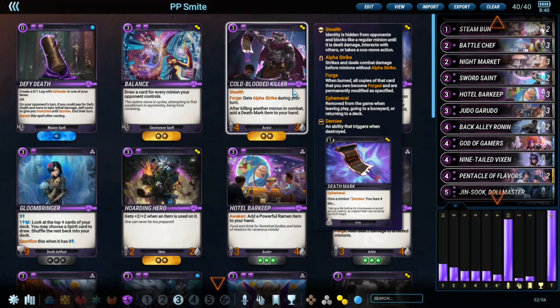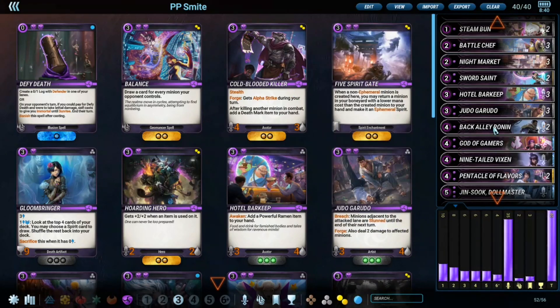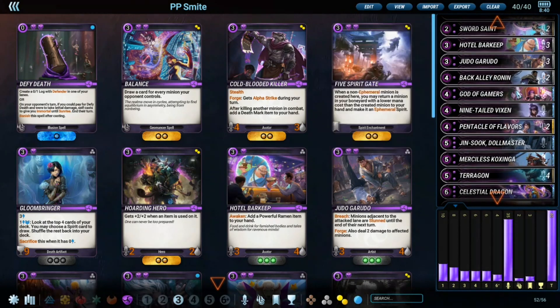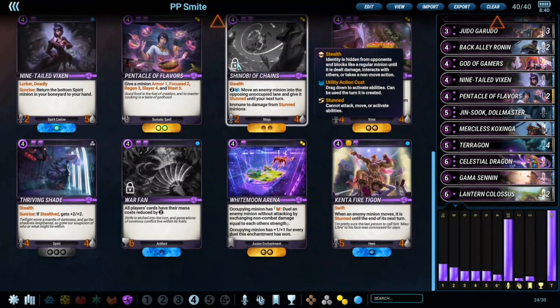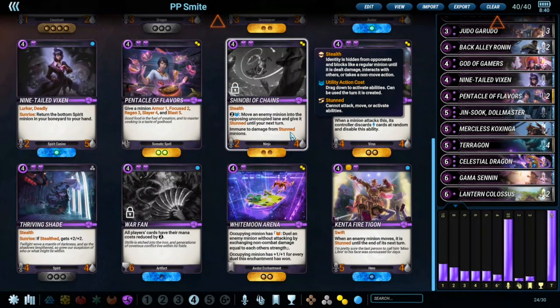The four-drops didn't really change much. I tried Shinobi of Chains but it's too slow — the fact that you need the enemy minion to be on an opposing unoccupied lane makes it very hard to play. You can definitely shut out a minion from the game completely, but it just feels very slow, and there are much better options for a midrange deck.